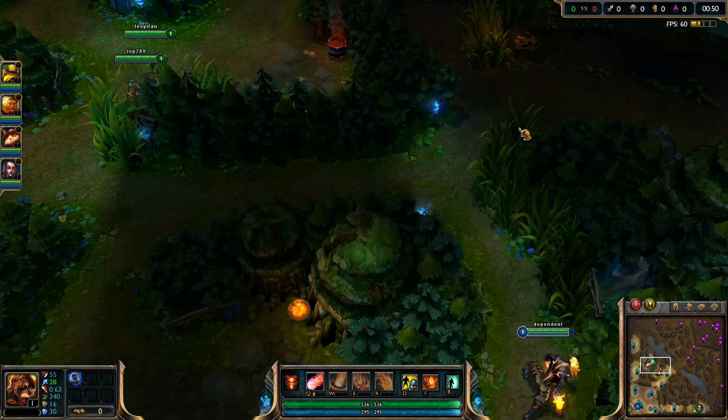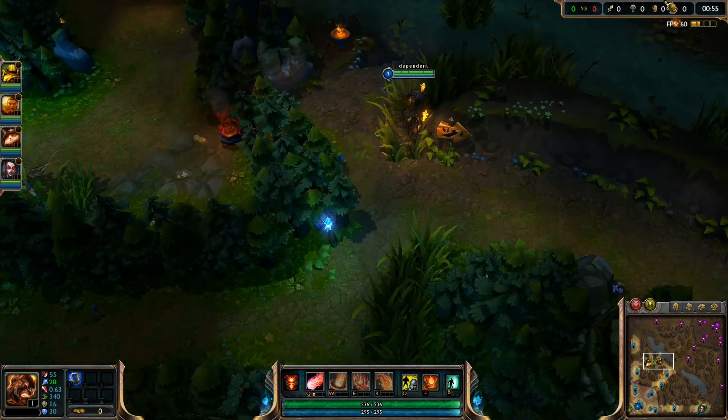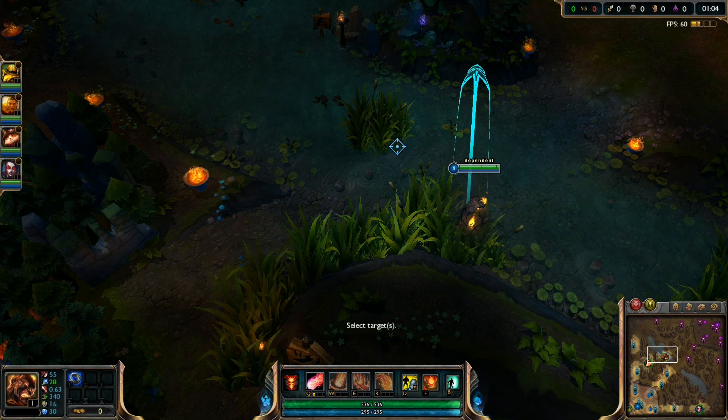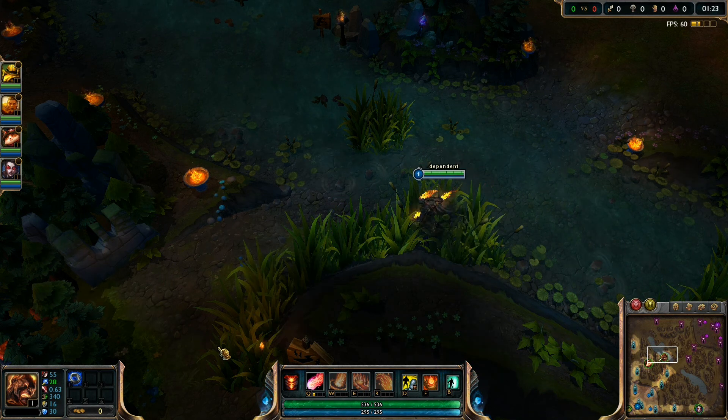This is a pretty short game - it's a 21 minute game. I think they surrender, I'm not sure. My runes are ability power per level runes with the ability power bonus in the talent page, so I'm about plus 120 ability power at level 18, which is pretty good. It's about gaining 7 ability power per level.